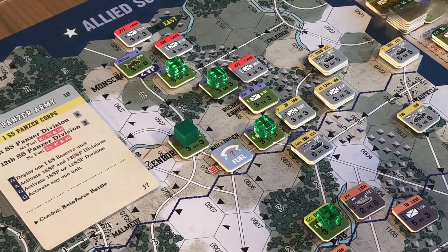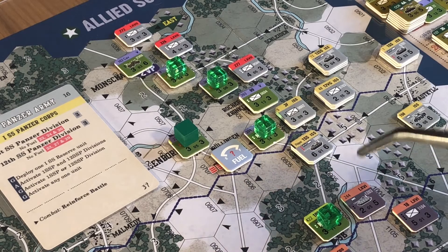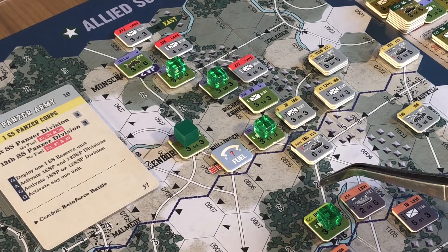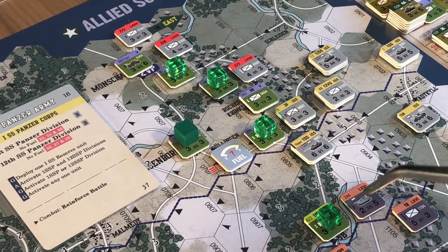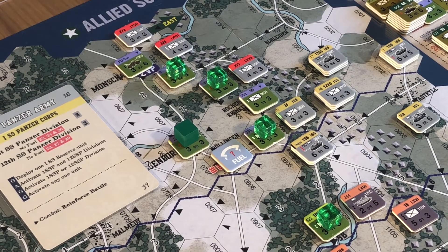Looking at this - he's got two possible hexes that are going to be closer to his army objective. This one here, where he can go one, two and then four into the forest. He could also come in beside this unit, one, two, three into there. Both hexes end up four hexes away from the objective - but that's not what we're actually considering at the moment.